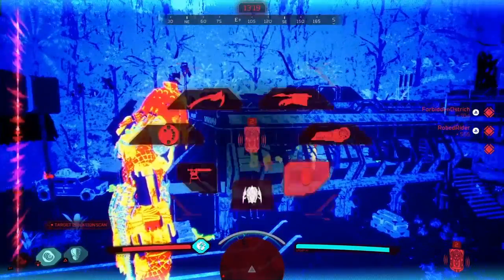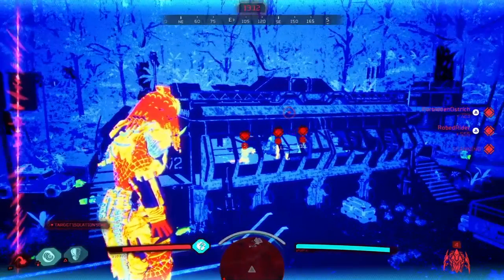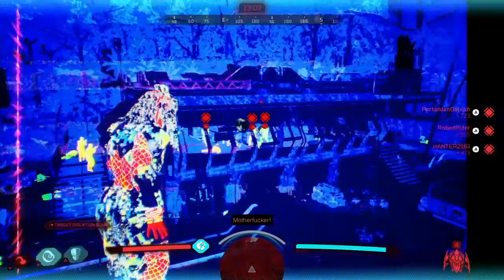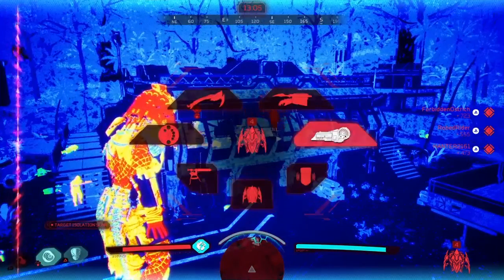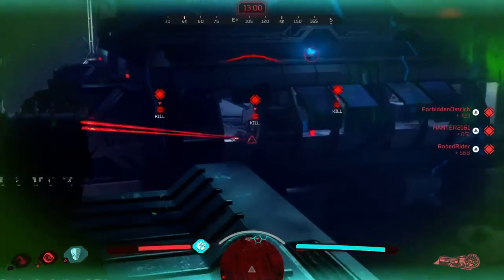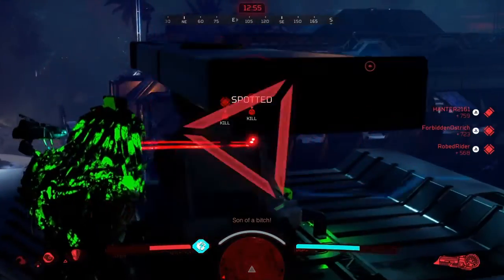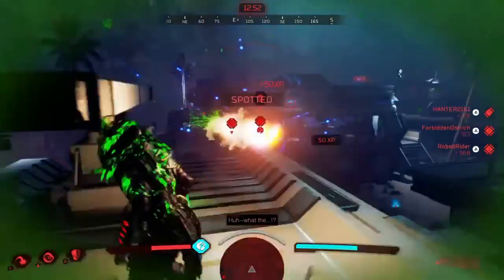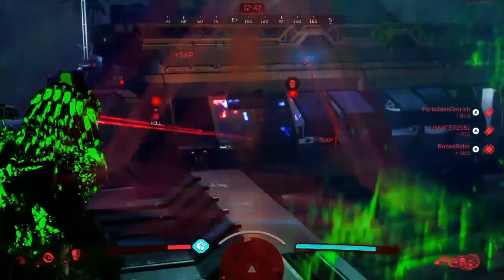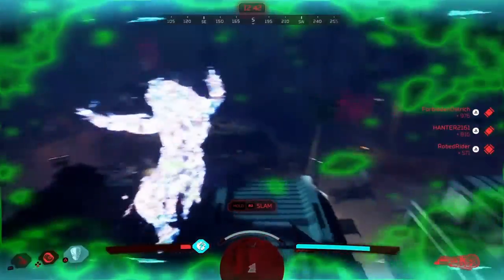I threw an audio decoy to make them think I'm still hanging around over there, and I threw a motion detector on the building so I can keep track of them. Because right now, since they're all grouped up, I want to start softening them up with the plasma caster. But instantly, right when I brought out my laser, one of them was looking out the window and spotted me. No big deal — I'm even uncloaked here because I don't even need to be cloaked. I'm using this little thing on top of the building for cover.